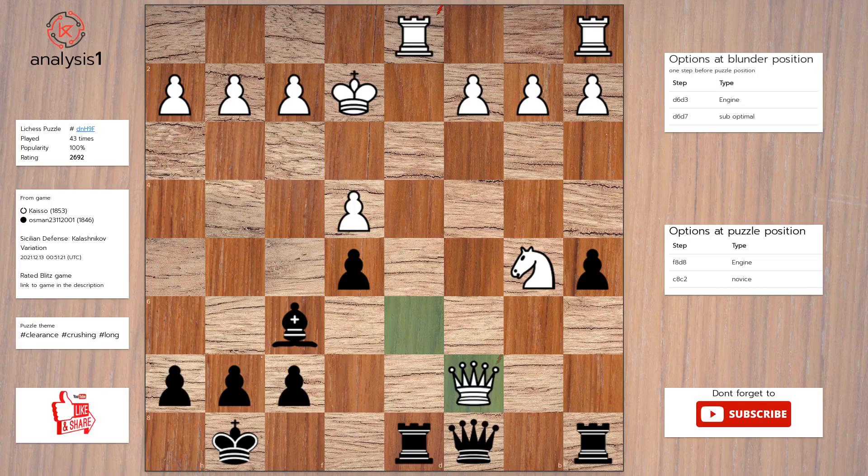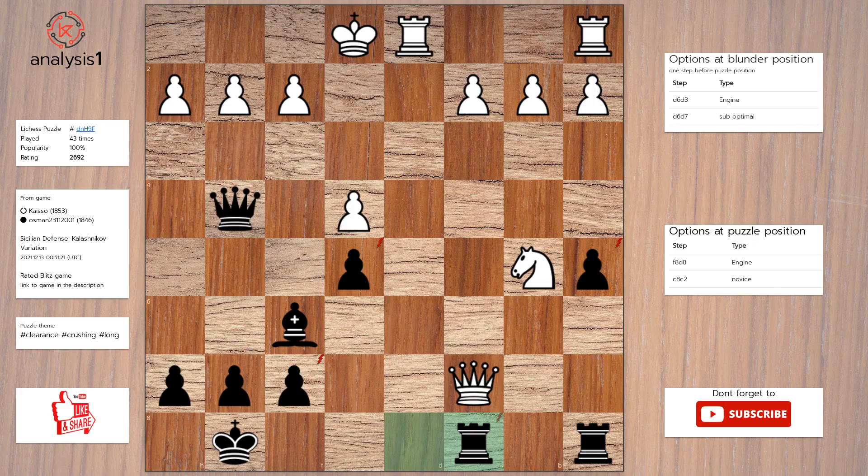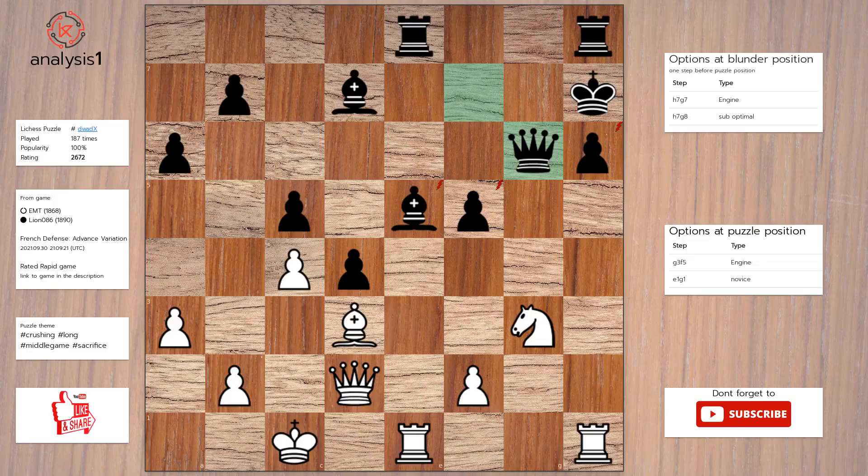King to e1, check. Rook takes pawn, check. Rook takes pawn, check. Rook takes bishop. Rook takes pawn, check.